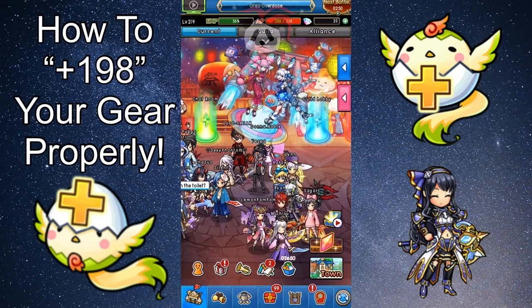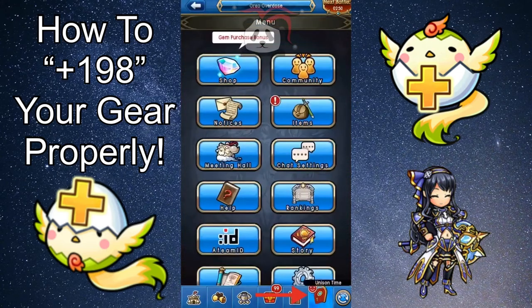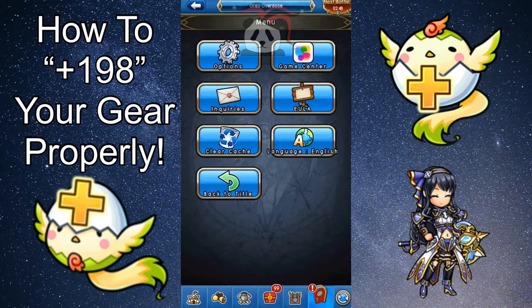First step is to make sure you're prepared to do this, and you do that by going to the little door icon on the bottom of your screen, scrolling down to other, going to options, and then making sure value details is on. You're doing this because if you don't, you'll only get up to 199 — you won't be able to see what side the plus values are on and therefore you won't be able to 198 properly.